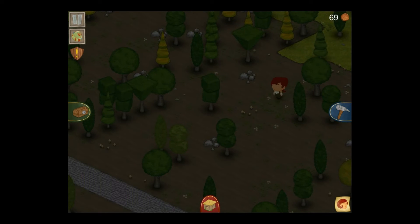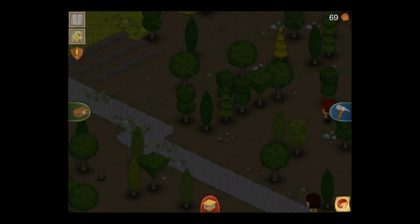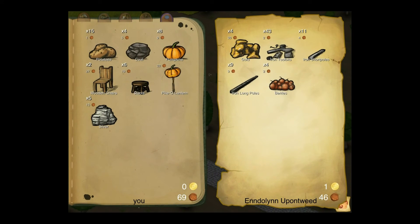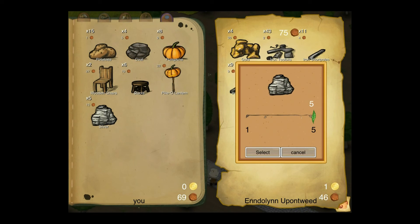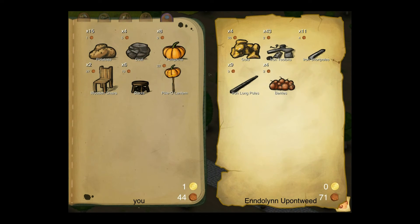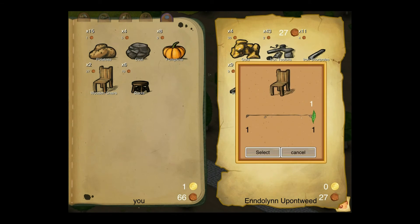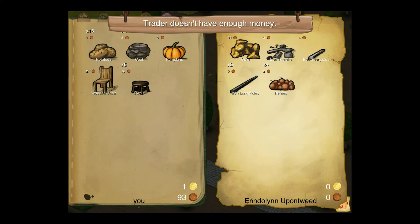We are now in the closing few weeks of getting our iPhone version done. Hello, merchant. What have we got here? Berries, tool bits, short poles, long poles, and gold. I know I've got some silver right next to my town, so I can get rid of all my silver without too much of an issue. I've already got berries growing so I can leave that. I'll sell my pico-lantern and my chairs — and they're out of money.